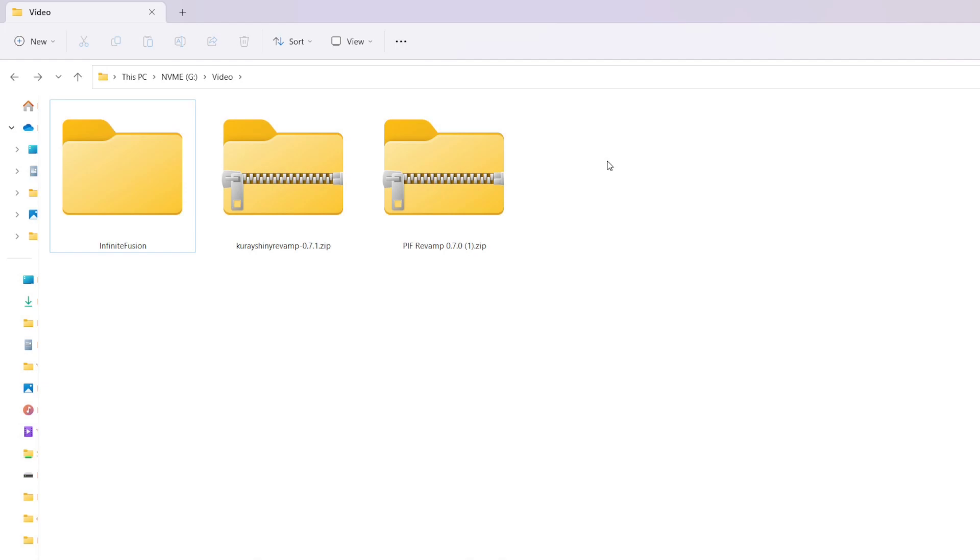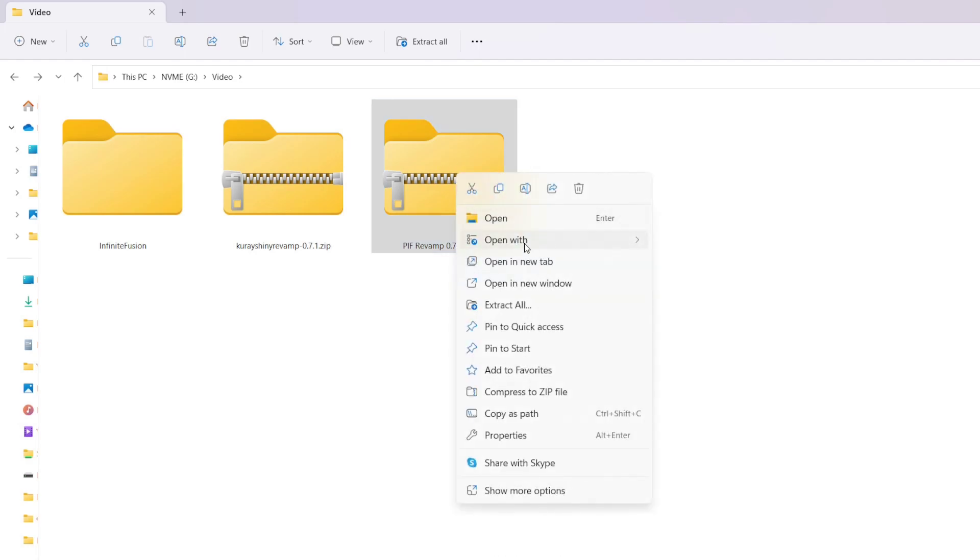So I have both pieces downloaded — I have the mod and I have the patch. I went ahead and made a new folder, because we're going to be extracting this into this folder here, since this is the game itself. So I'm going to right-click, go to open with, and then go to WinRAR. This is a separate piece of software you use to extract zip files. If you use whatever is baked into Windows, it will take forever. I highly recommend downloading 7-zip or WinRAR — they are both 100% free, and I will have links in the description below.